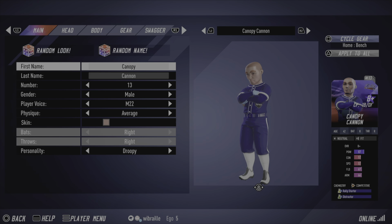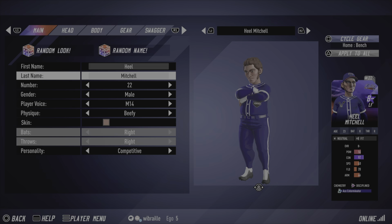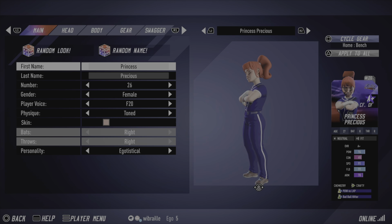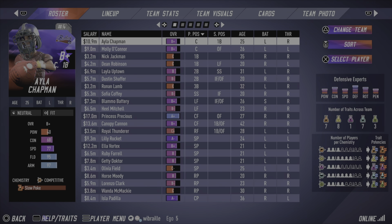Canopy Cannon is probably going to be a big face for us — he's been with us from the beginning of this club. We also have Heel Mitchell for some outfield help. And here's a big one: Princess Precious. She was put into free agency and I couldn't pass up the opportunity to get an absolute stud of a player. The 27-year-old — just gnarly stats. So that's a look at the ball club.